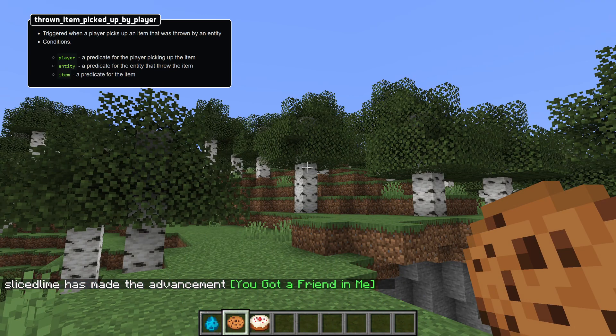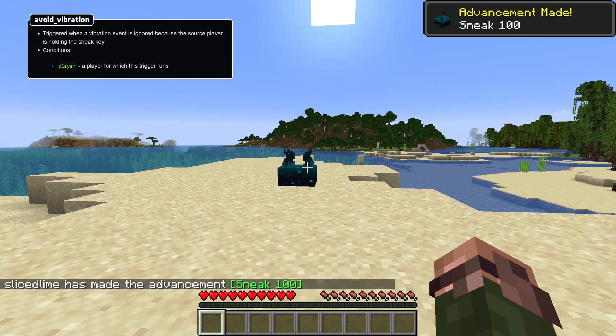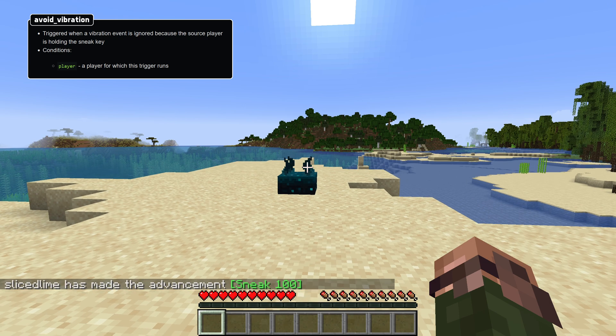Keep in mind that this trigger only applies to items that have been thrown by a player or entity. There's also a new avoid_vibration trigger which fires when a vibration game event is ignored because the source player is holding down sneak. It has a single available condition for the player in question.